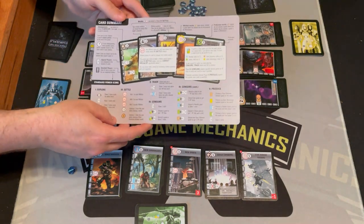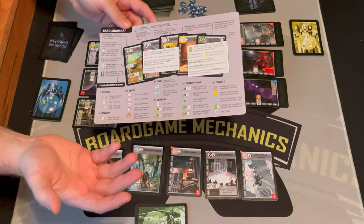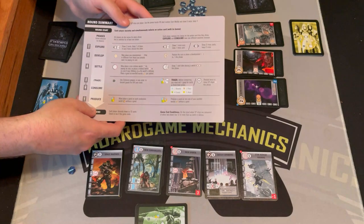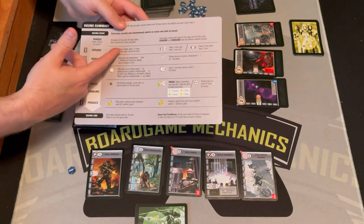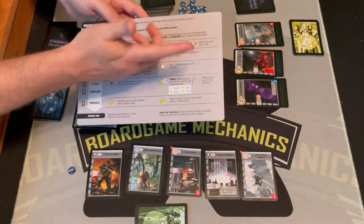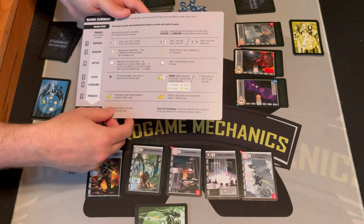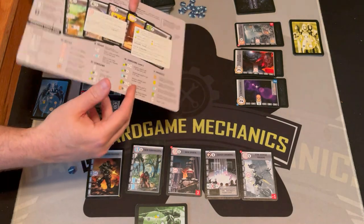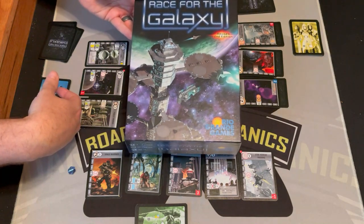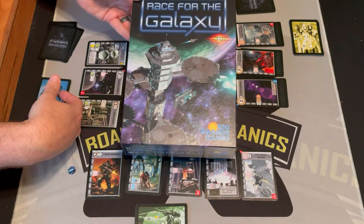Each player also gets one of these huge player aids that gives you all the icons — which is helpful because there are a ton of icons — plus some extra effects and what you do on each action. I got tripped up on the explore iconography; I should just read the aid: draw two keep one, or draw three keep two, or draw seven keep one. Everything you need to know is here and you go in phase order — pretty simple. So that is how you play, quick and dirty, Race for the Galaxy. If you want to see our full review, click the link in the description. Otherwise, thanks for watching and as always, keep gaming.